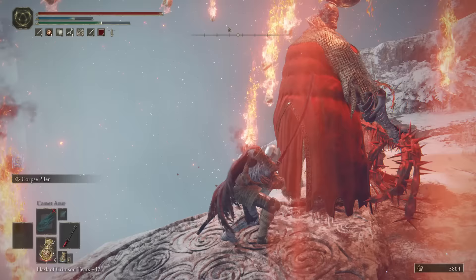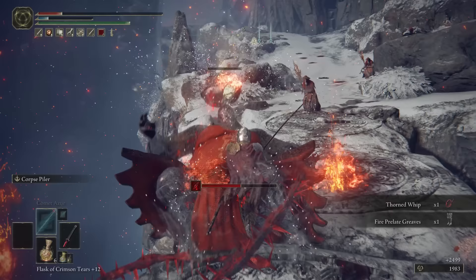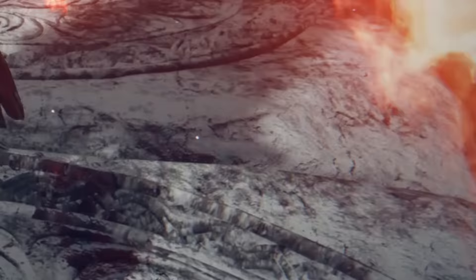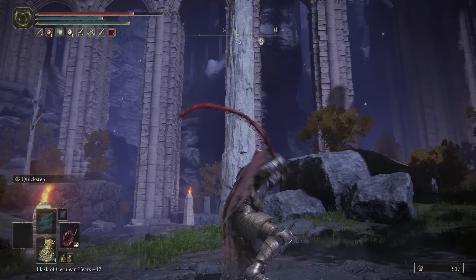The Thorned Whip is great for interrupting enemy attacks and has the joint highest Dex scaling in the game, which you can get up to a B rating at the blacksmith — and it just looks cool with all the spikes. Compared to other whips, the next best is Hoslow's Petal Whip, but while Hoslow's has higher innate bleed, the Thorned Whip has higher Dex scaling at B versus Hoslow's C, so the Thorned Whip slightly edges it.